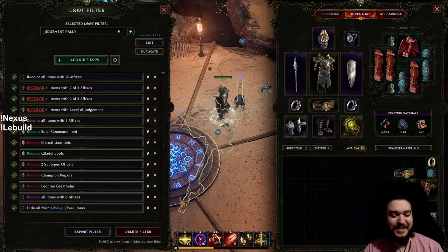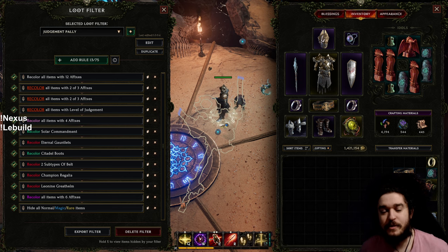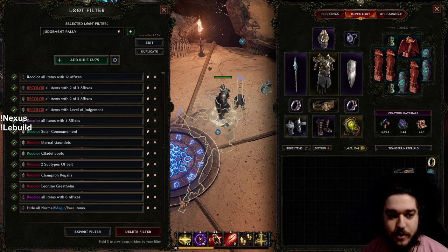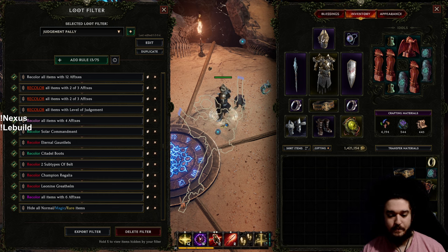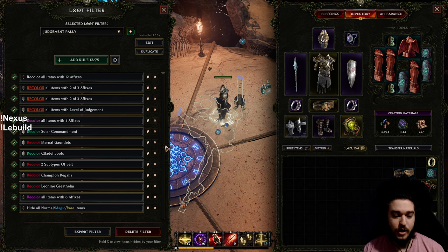Welcome everybody. Today I have a very popular requested video about how to make your own loot filter in Last Epoch. There's a website called LE Tools where you can plug in your build and it will spit out a loot filter — I've never personally tried it and I'm sure it's extremely helpful, but I'm going to tell you why I personally like making my own loot filters.